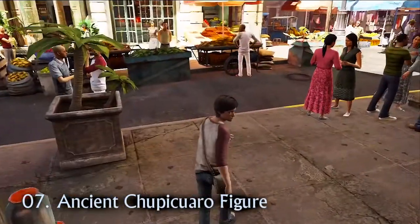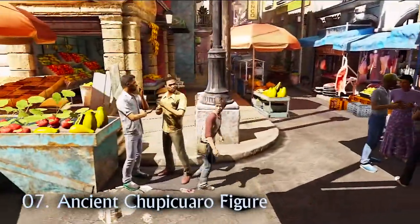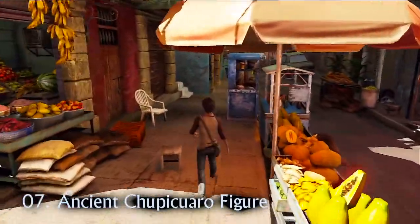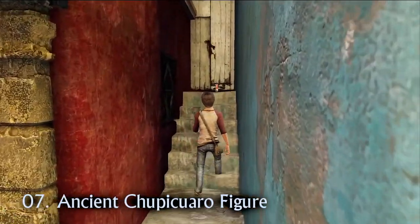Instead of following Sully into the ominous meat room, take a left and stick to the left-hand side of the street until you come to a narrow set of stairs. The ancient Chibiquero figure is sat atop this dead end.